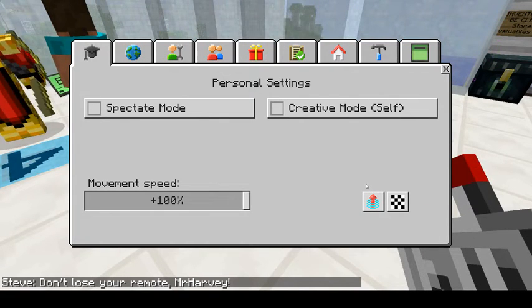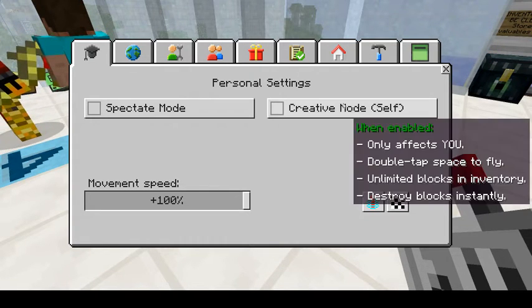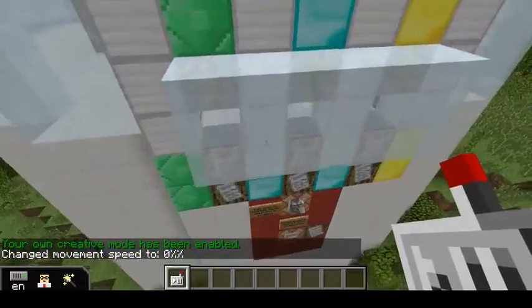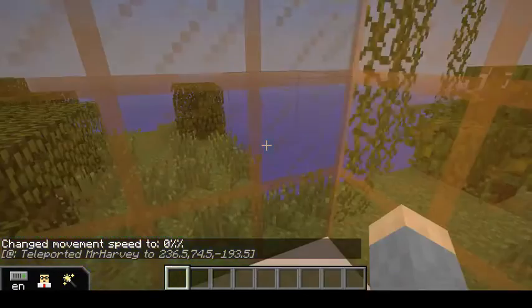This is a quick walkthrough of the Syntax challenge for Turtle Island. If you're planning to demonstrate this to your students, start by putting yourself into creative mode so that you can fly over the wall. You can press this button to teleport yourself to the challenge area.